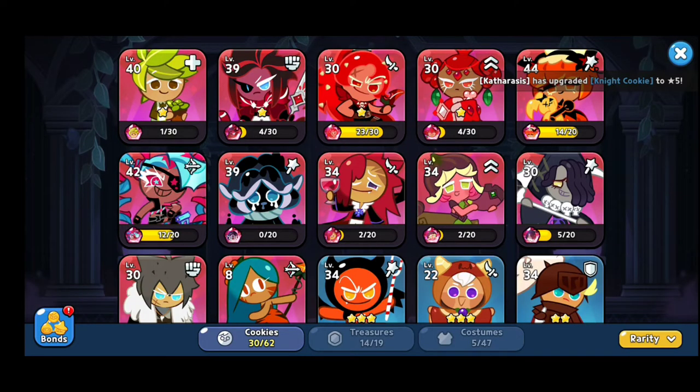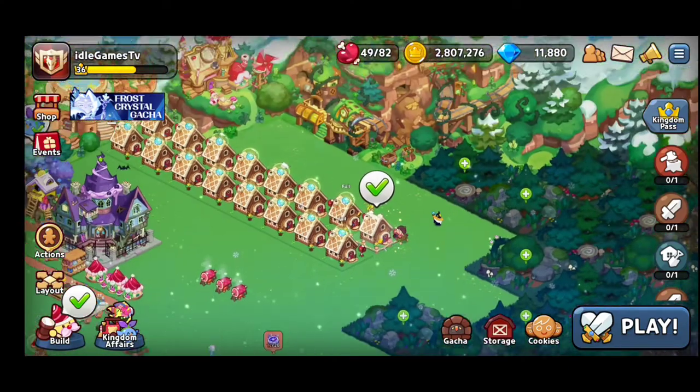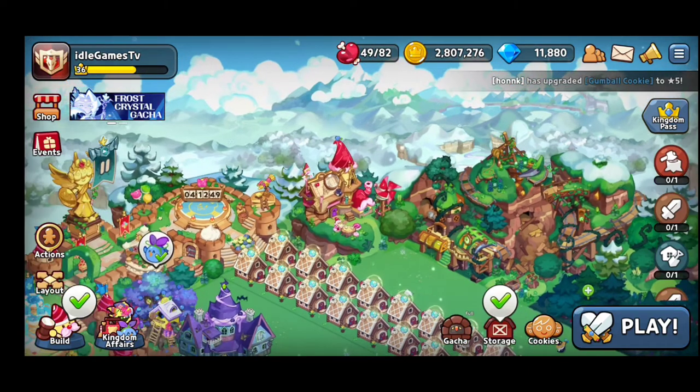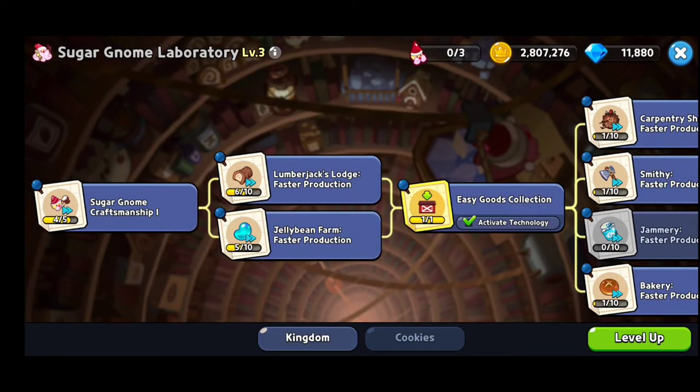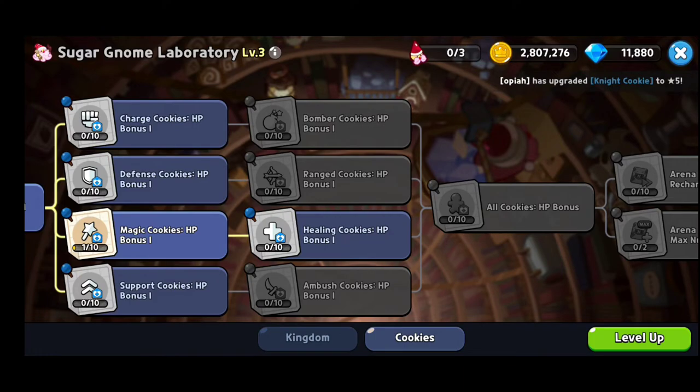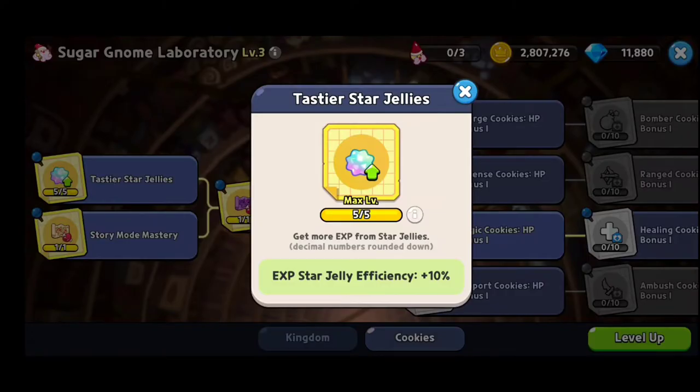Don't forget not to put your experience points into cookies that you do not want to upgrade. Don't upgrade everything just for the sake of it — try to upgrade at least the epic ones, then figure out exactly which ones you're gonna use. After a while, you're gonna be able to unlock the Lab. In the Lab you can upgrade different kinds of things, but the best thing to upgrade first is the Experience Star Jelly Efficiency — up to 10%. Definitely, this is your main thing to upgrade when you unlock the Laboratory.